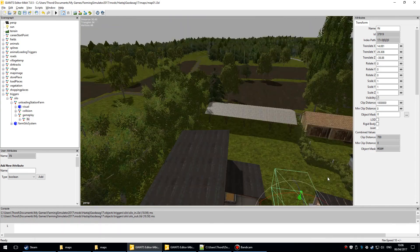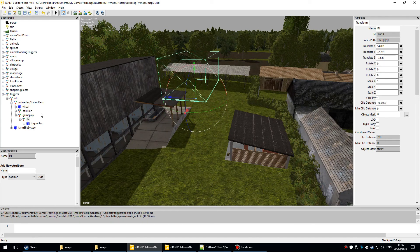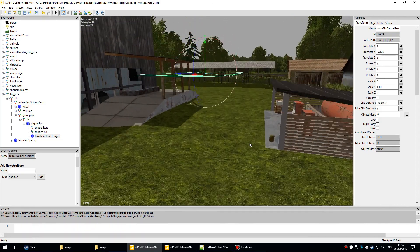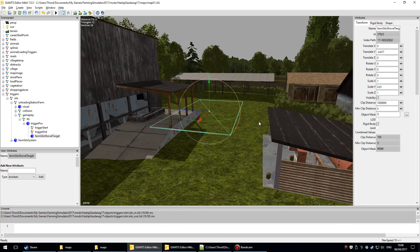There are two parts to this. If I lift that up you get the 'farm silo shovel target'. You can use that if you want to dump grain on the floor with your front loader to sell — that's what that thing is for, and it will sell.